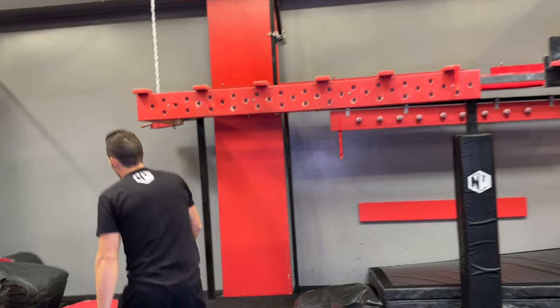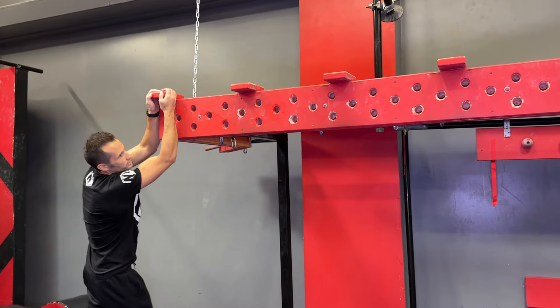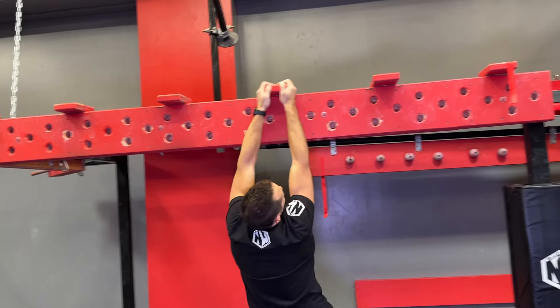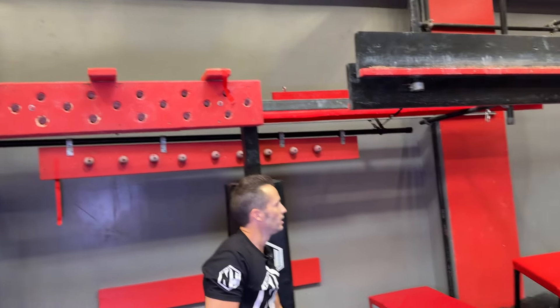Then we'll come over here. Start on the box right here. We're going to go through the peg ledges, all the way down. Just make sure you touch the flag at the end.